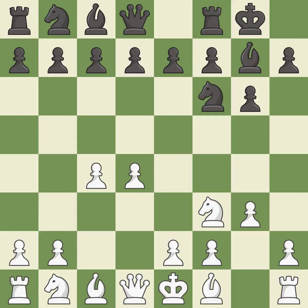Castling gets the king to a safer square, out of the center of the board, while also developing a rook. Castling kingside tends to be safer because the king is further from the center. This fianchettos the bishop by placing it on a powerful diagonal, where it is ready to be developed to an active square.